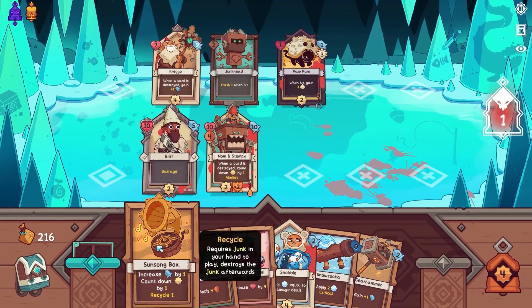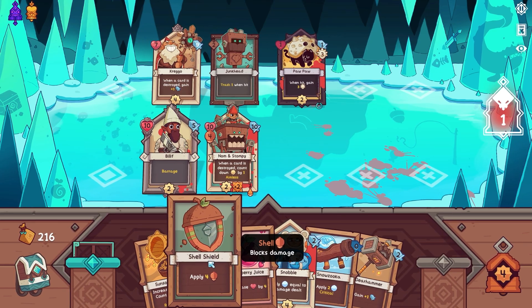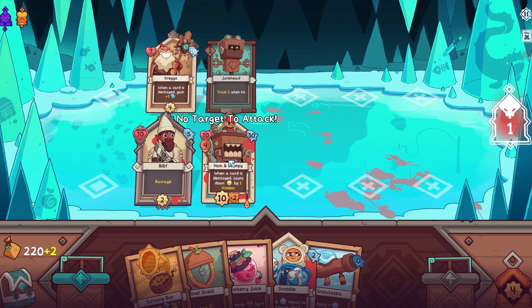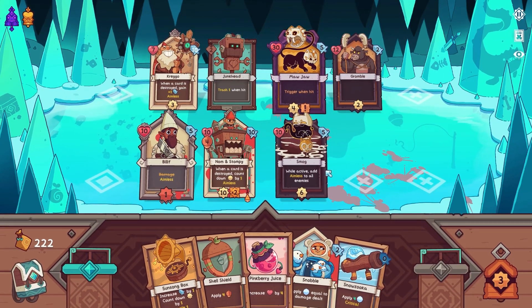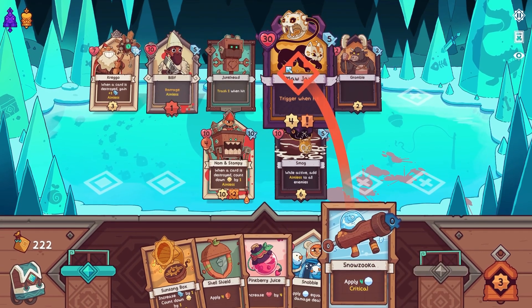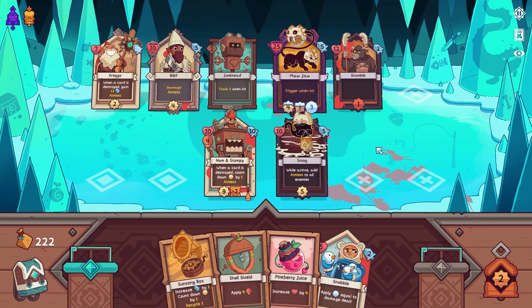Combat encounters are where Wildfrost really establishes its own identity. The playfield is made up of two rows of six slots, divided down the middle — the left side is your field and the right side is the enemy's. Each character, meaning your leader, your companions, and enemies on the field, typically have values for health and attack shown on the top of the card, and an attack counter shown on the bottom. Rather than having an energy or mana-based system for playing cards, Wildfrost instead makes the player focus on character positioning and strategizing around these attack timers.